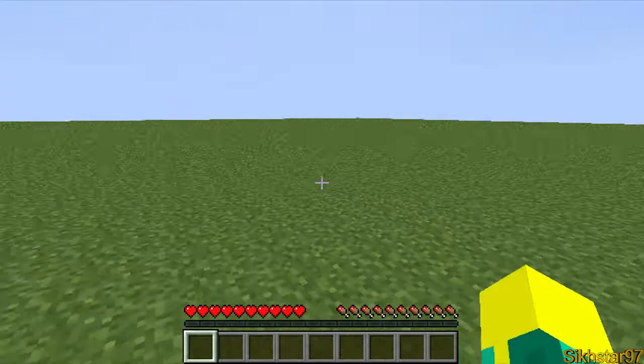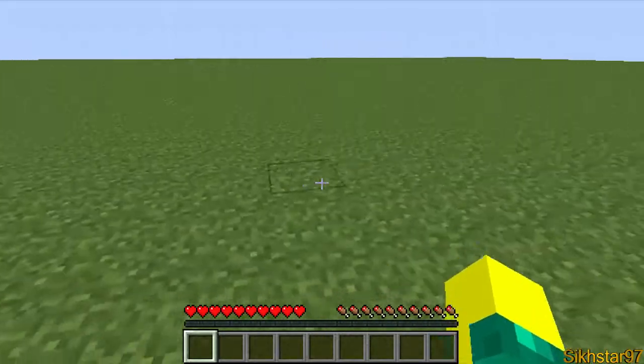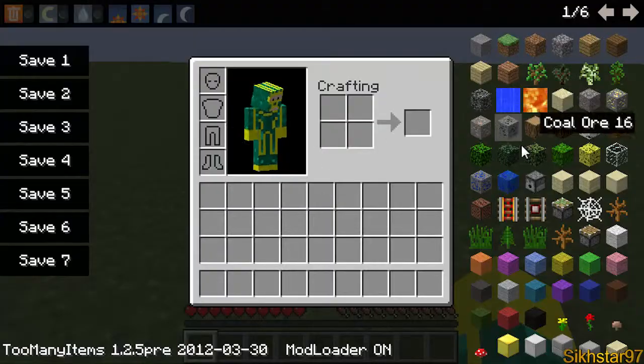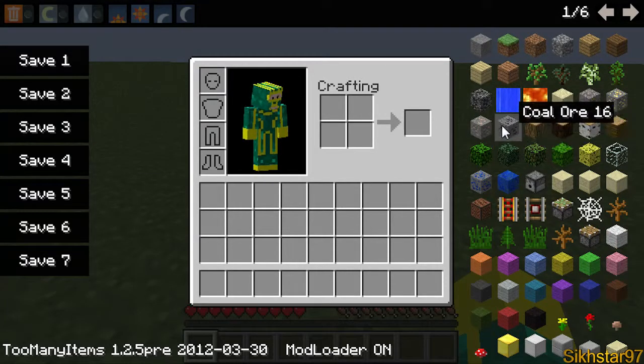First, create a new world. This needs to be super flat and there needs to be no structures generated to make this easier. In the inventory, if you click that and you have Too Many Items, that will make this method extremely easy.